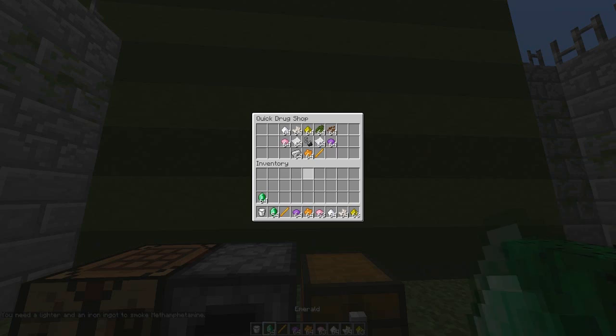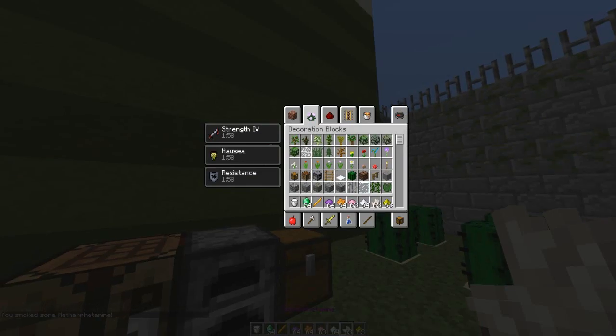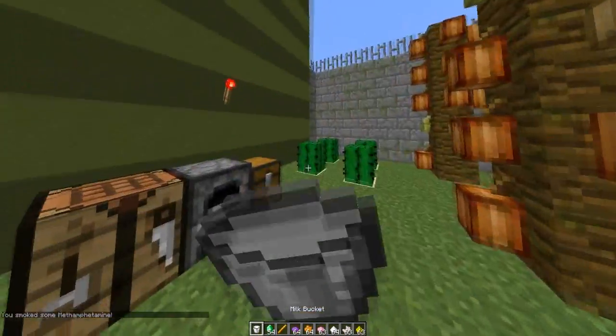As you can see, some of them require different bits and bobs, so make sure you have that on you. Meth gives you resistance, nausea and strength 4, which is interesting.